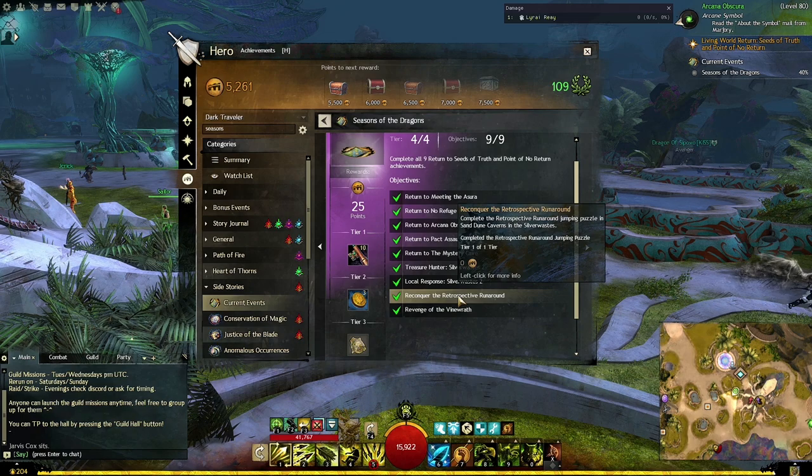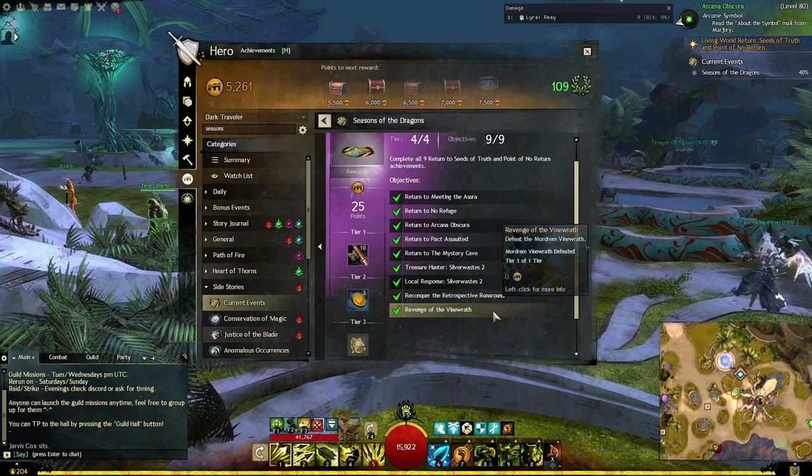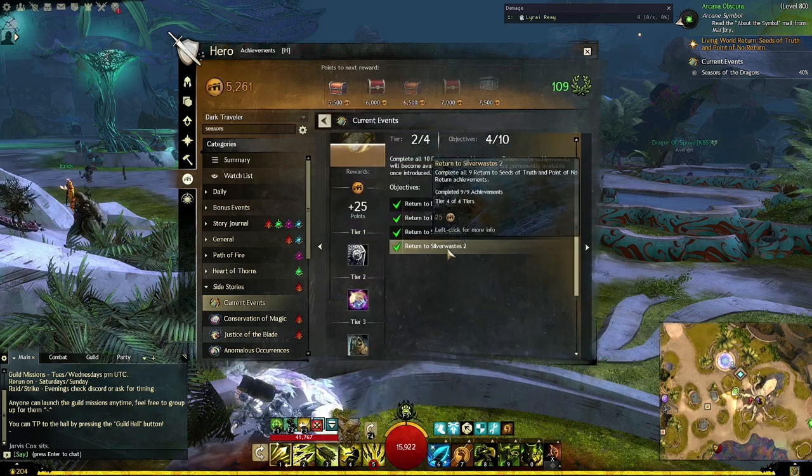The jumping puzzle can be a little bit tricky, but there are plenty of guides online. And then you have Revenge of the Vine Raph, which is just to complete the meta event in the Silver Wastes. Very simple, and that's this week's objectives done.